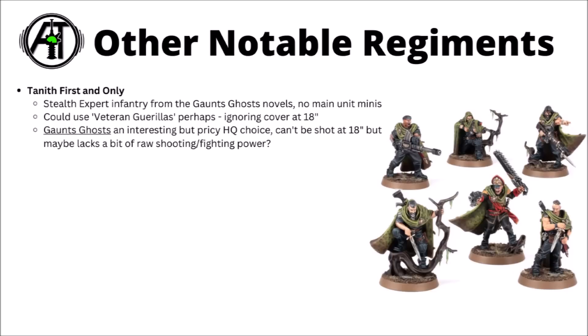Finally, before we take a look through the regimental traits, I'll mention a few other notable regiments with a little bit less support but some interesting stuff. First up, we've got the Tanith First and Only — the Stealth and Covert Operations Infantry Regiment from the Gaunt's Ghosts novels. The regiment doesn't have its own model line, but it did get a really cool unit to represent Gaunt and some of the major characters from the books — very nicely executed miniatures, resplendent in their Tanith camo cloaks. If you wanted to represent them as a regiment, maybe something like the Veteran Guerrillas Doctrine might be okay, ignoring light cover at 18 inches. Gaunt's Ghosts themselves are a fairly pricey HQ choice at 120 points — they do a little bit of everything in shooting and melee, though they pay a bit of a premium for their damage, and don't do any one thing super well. It can be fun that they can't be shot from greater than 18 inches away, which means they can survive on objectives.